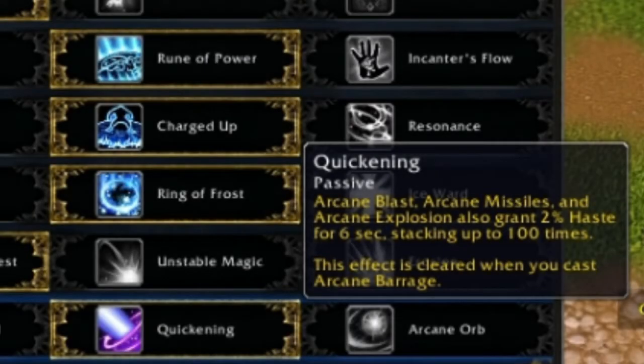So Quickening is the level 100 mage tier talent. It gives 2% haste every time you arcane blast, arcane missiles, or arcane explosion. This stacks up to 100 times, but that is pretty much overkill, and in a viable situation you'll really never hit 100 stacks.